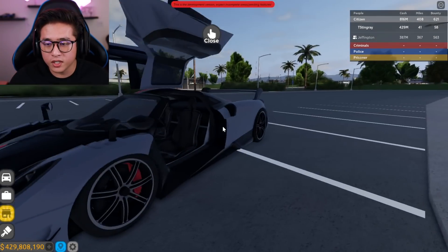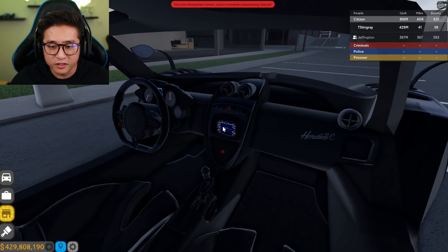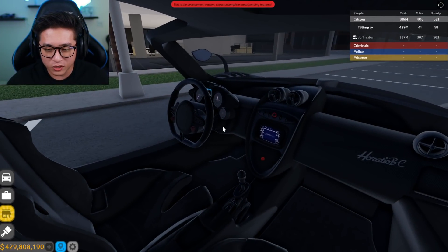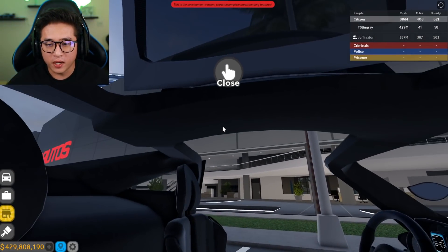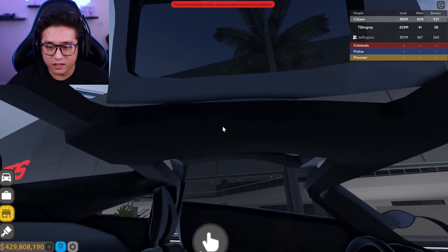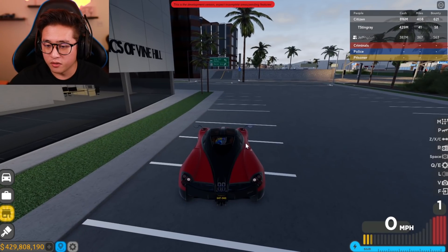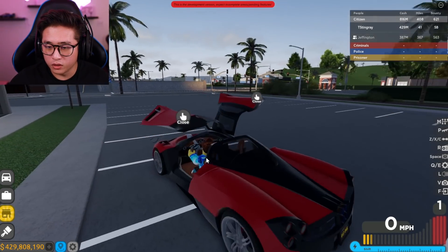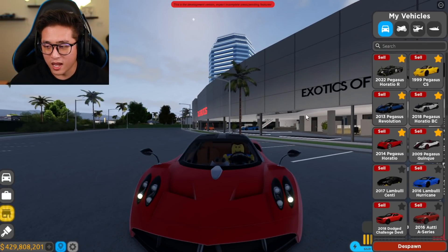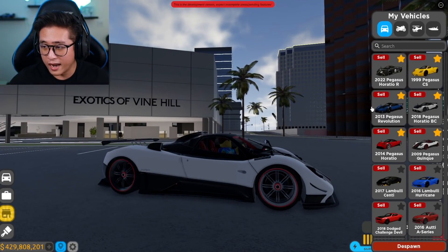I wish you could open the engine bonnet and front on this one too, but you can't. We do have the gull-wing door here though. Hopefully they'll add more in the future — look at the detail they literally added to this game. They even added 'Horatio' — and if you guys don't know who Horatio is, he is the owner of Pagani. Look at those insane graphics! You can even close the door from the inside. We have another Pagani here where you can only open the doors up — that looks pretty cool, but it closes automatically.